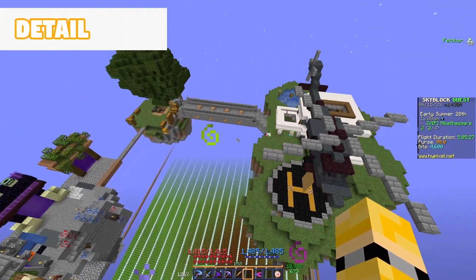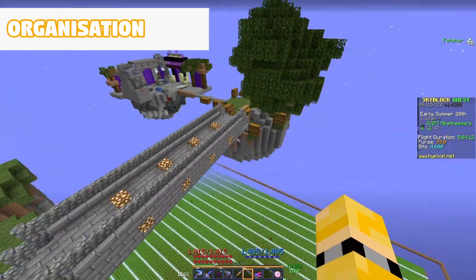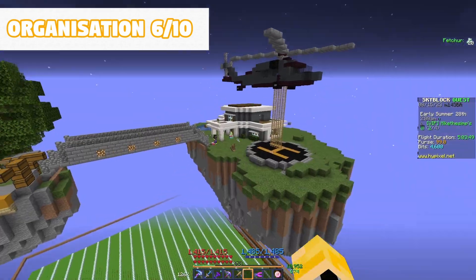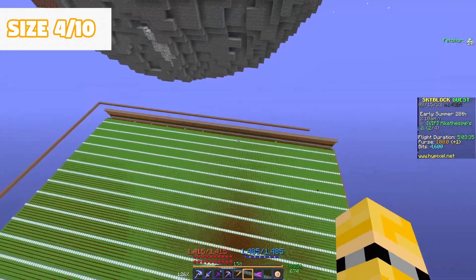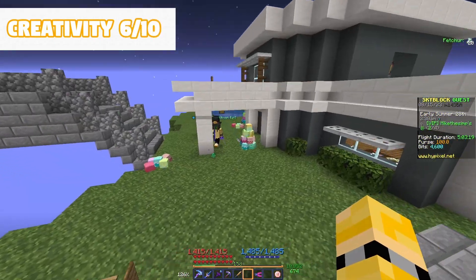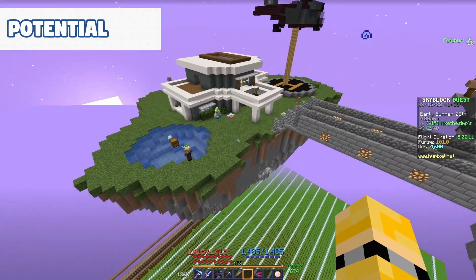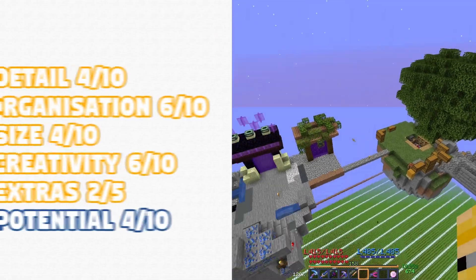I was relieved that he kept his minions out of the way, but the rest of the island needed some cleaning up. In terms of detail — four. Organization — six. It's not the most organized as the chests kind of tell you, but the really cool thing is that the minion setup is inside — it's like hidden away, stowed. Size — four, excluding the bottom farms which aren't really used anymore. Creativity — six, because helicopter — helipad — that's not bad. We have the house area. Extras — two, for the small furniture added. Potential — four, kind of held up by these little sparks of creativity. That gives him 26 overall.